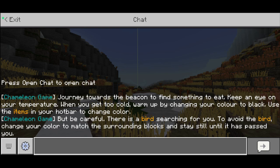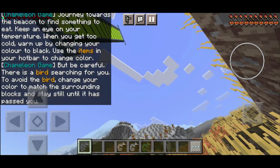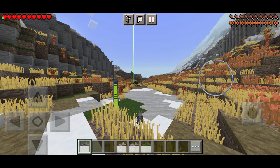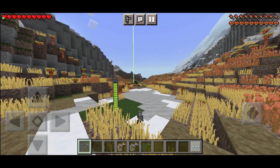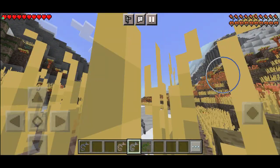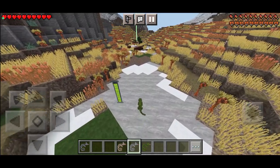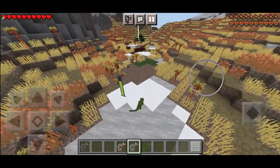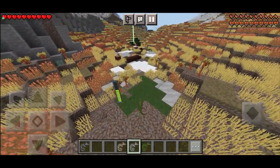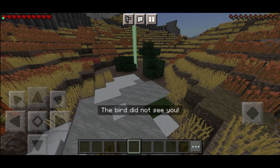Oh, well... there's a bird watching, so I need to be careful. How do I do this? Alright, I think I got it — I think I know what I'm doing. Let's first start with the green. Alright, I think we're good.